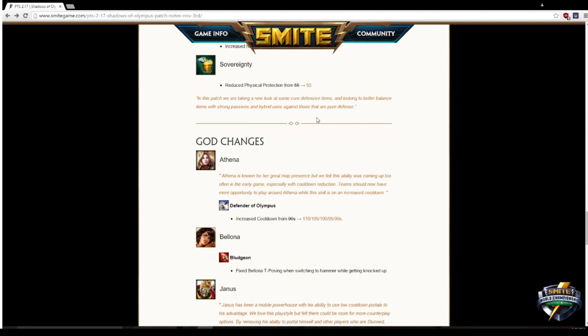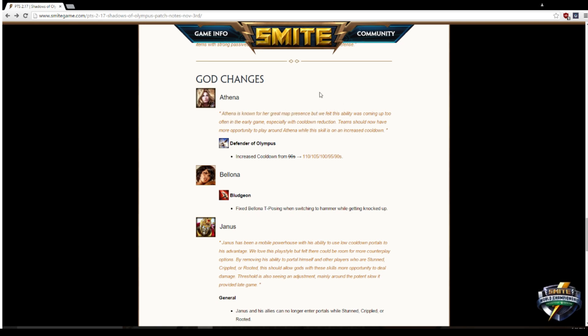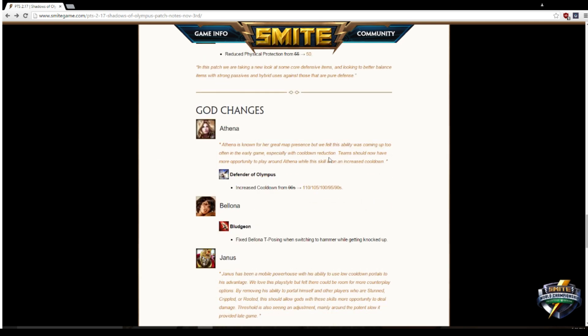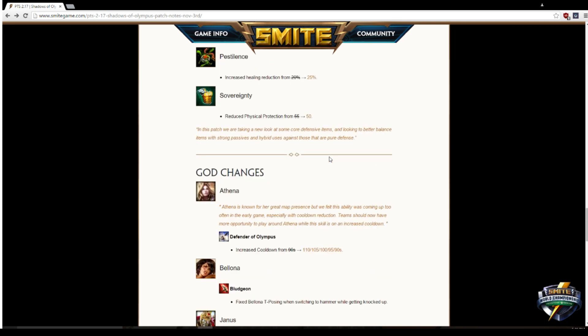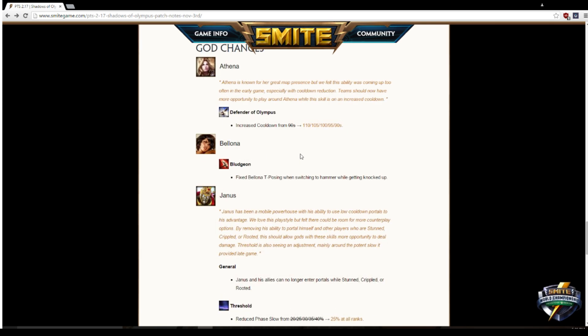For god changes — Athena. I like this because they're toning down her early game a little bit. She'll still ult around the map, but the cooldown is now scaling up by 20 seconds per level instead of a flat 90-second CDR, so you don't get the full 90 seconds back until level 20. You can't just fly around the map for free anymore. It's a step in the right direction — Hi-Rez is trying to very gradually dial back the overpowered stuff.